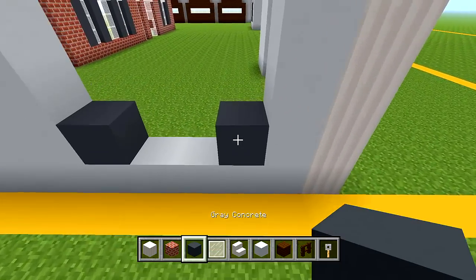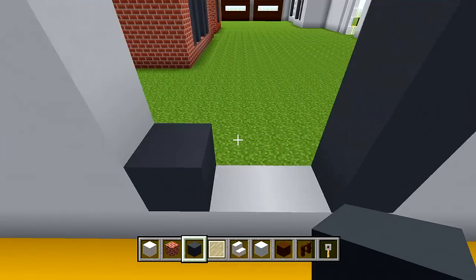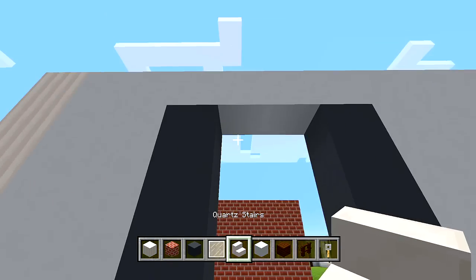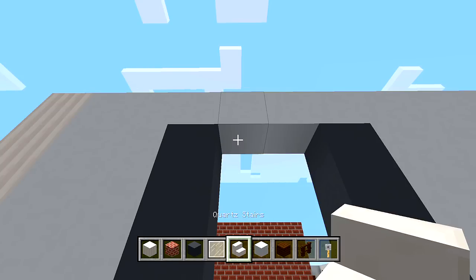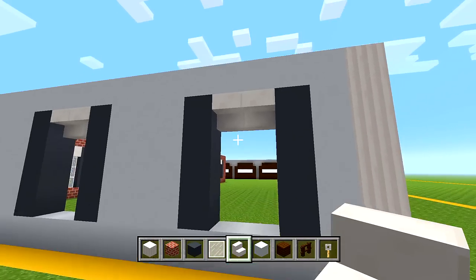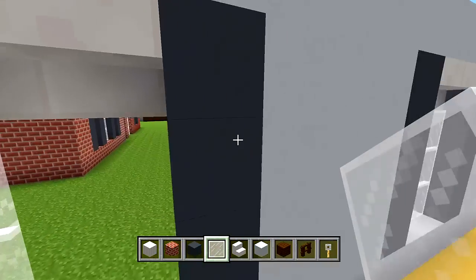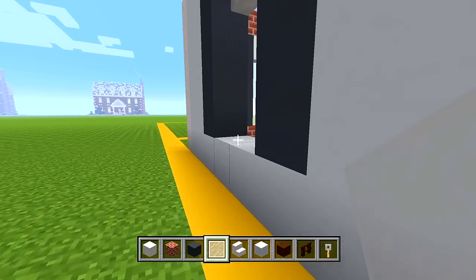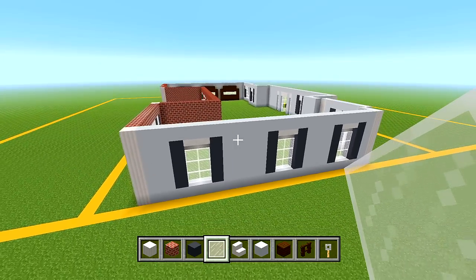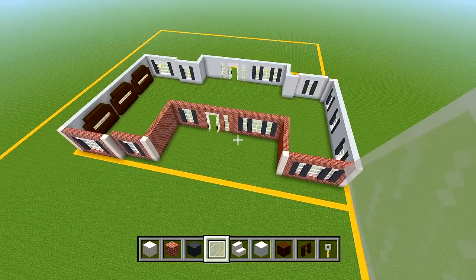Then just your gray concrete, then your quartz stairs, then your white stained glass panes. That is it for part 1 — we just brought up all of the walls for the first floor of the house.